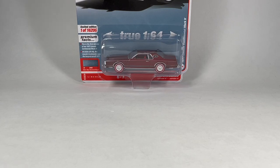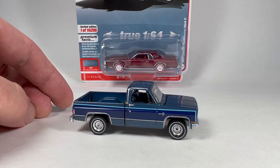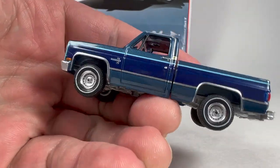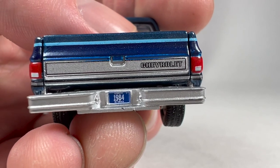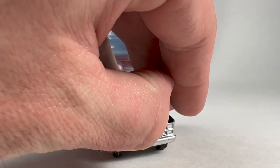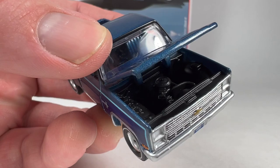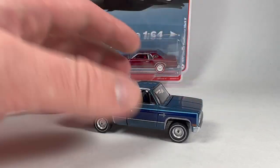Let's skip to vehicle number two in the set. This is the square body Chevy — the 1984 Chevrolet Silverado. Taking some close looks at it here, this is the version A in a light and dark blue poly, so it's got a metal flake to it. The plate says 1984. This was limited to 18,798 pieces, which is the most produced model in this set. Auto World really doesn't put production numbers on these things anymore, and my guess is because they're probably plus 20,000 now.